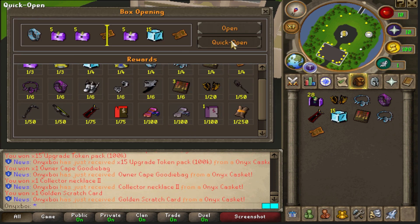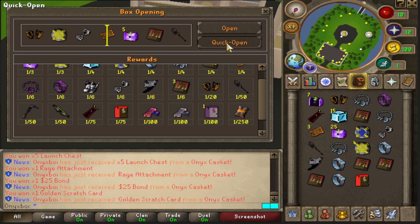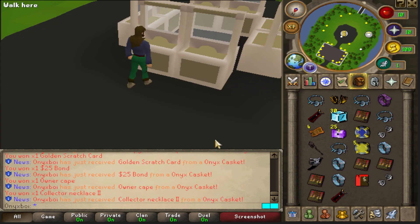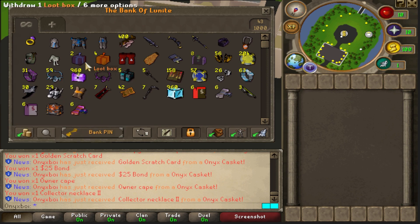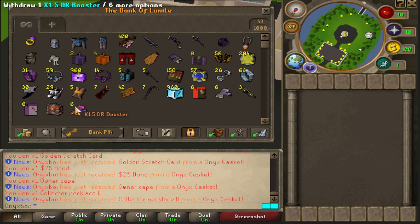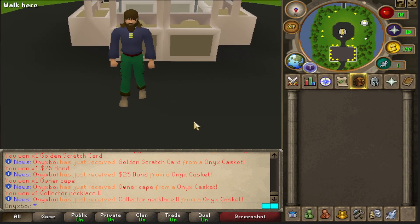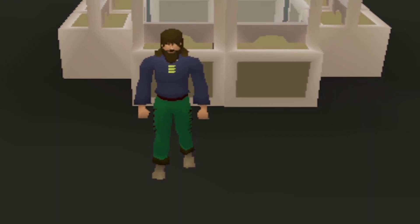The last 36 caskets right here — owner cape, nice. I'll do the spinning for some extra RNG. Still 10 more to open. Seven, six, five, four, three, two, one — owner cape from the penultimate box, and nothing too special from the last one. Overall loot: 56 donator auras, 200+ bonds, almost 1,000 launch chests, 150-200 goodie bags, 15 execution weapons, 700 capes, six droplet boosters, five casket merchant scrolls. Final verdict: onyx caskets are absolutely amazing. Hope you guys enjoyed — links in the description, see you in the next video!